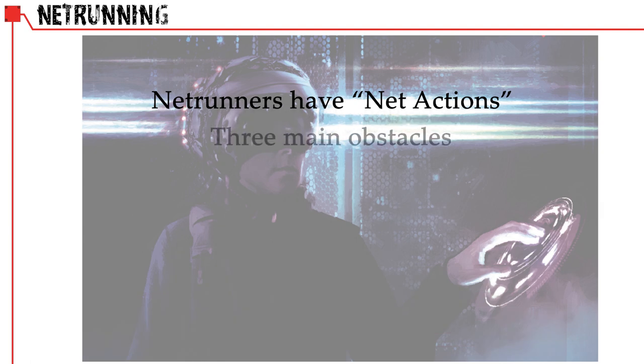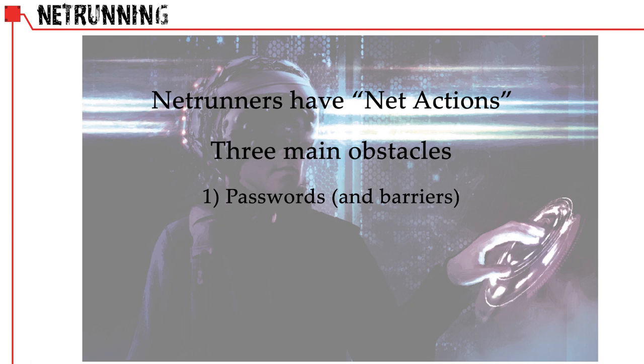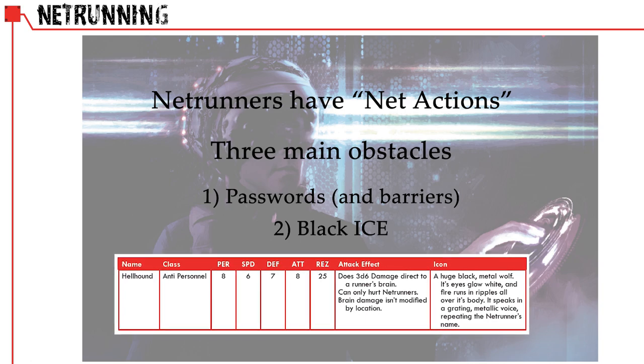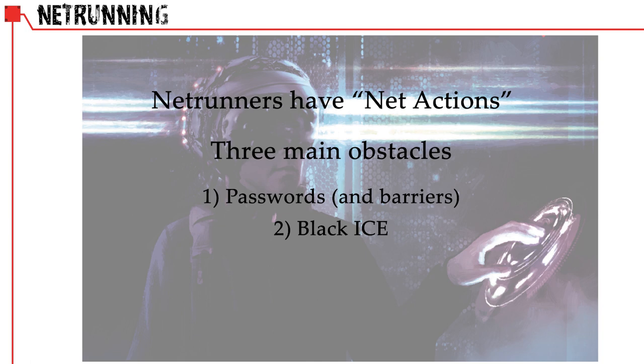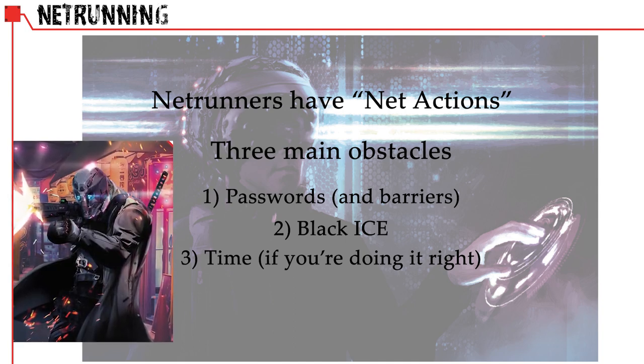There are three elements a Netrunner has to deal with. First, passwords and barriers — they cannot get to the next level without breaking through passwords. Second, black ice — programs that protect systems. The sole example in the Jumpstart Kit is the Hellhound, an anti-personnel program that appears like a flaming black metal wolf and does 3d6 damage to a Netrunner's brain. Third, time — if the GM is running a proper game of Cyberpunk, a Netrunner is part of a team and pressed for time when jacked in, with security and defense systems in real life closing in as the Netrunner struggles towards an objective in the virtual world.